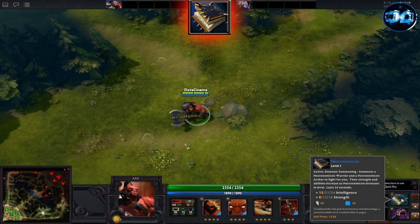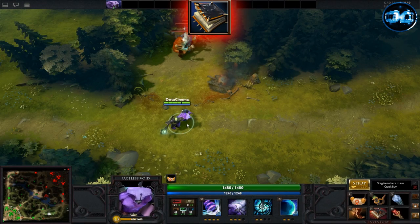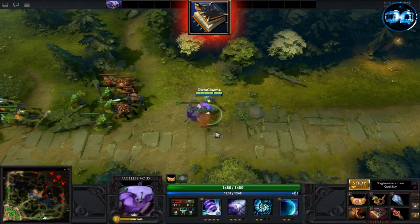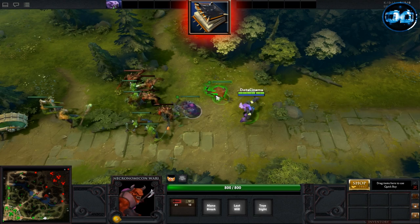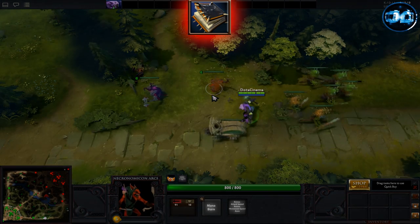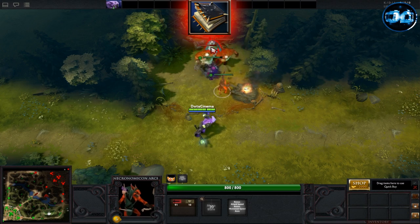Necronomicon is considered one of the ultimate support items to pick up. You can upgrade it to level 3, and at level 3, it passively gives you 24 intelligence and 16 strength. When used, it summons 2 units: a Necronomicon Warrior and a Necronomicon Archer. When the warrior attacks, it has 75 mana feedback and a 1000 range AOE True Sight. It also deals damage to the person that kills it. The archer can burn mana for 225 and passively gives 9% movement and attack speed.